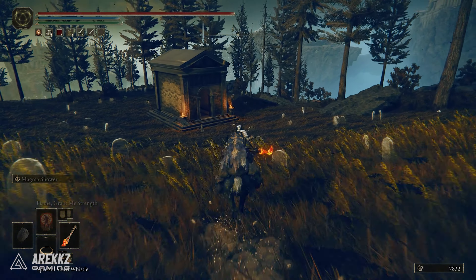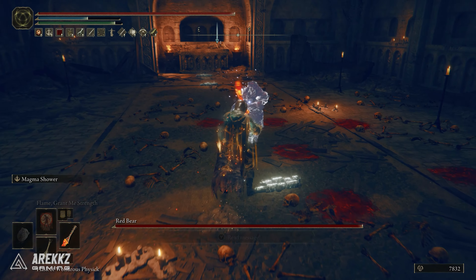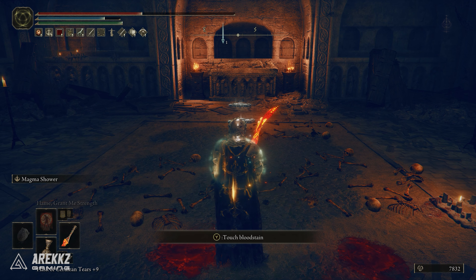In here you will need to fight the man, the myth, the legend — Red Bear himself — so that you can take his claws and armor set for yourself. He's actually a fairly easy fight, so you shouldn't have any problems bringing him down, and now you have the amazing Red Bear Claws.